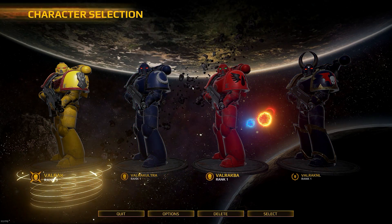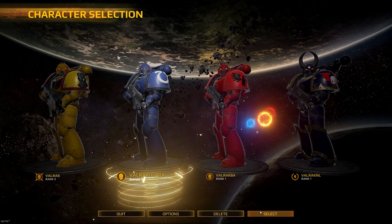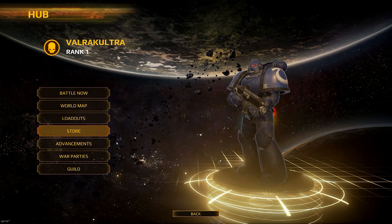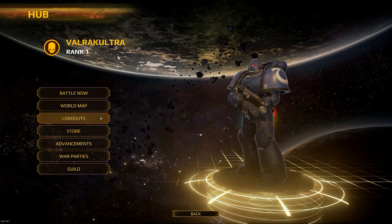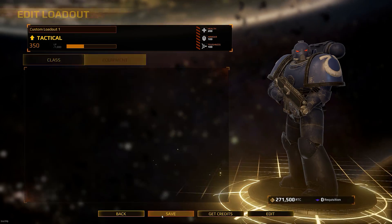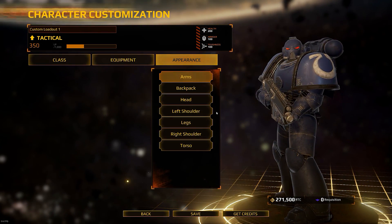If we go back, let's start with an Ultramarine, since the Ultramarines have the most customization in the game at the moment. To access the customization, you go to your loadouts, then you go to Edit, and then you go to Appearance.